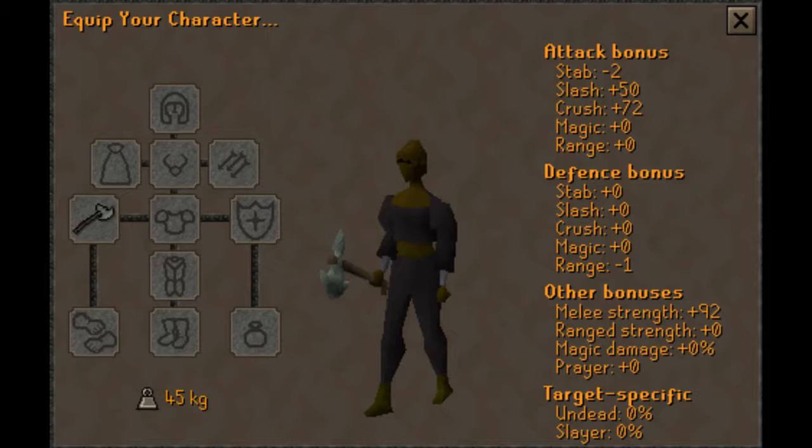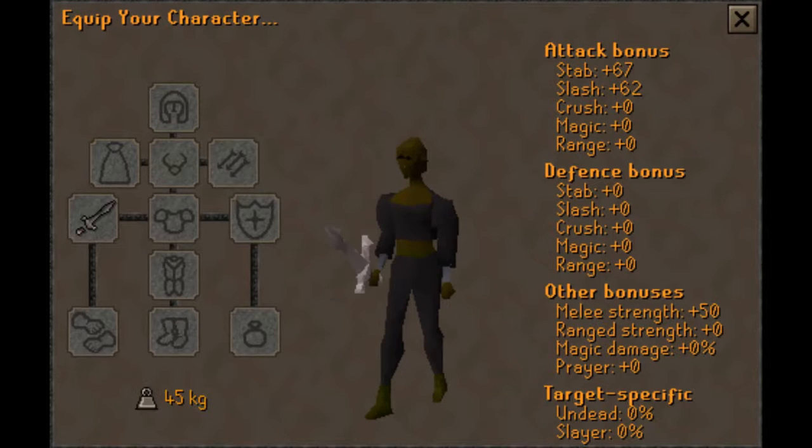If you're okay with hitting higher but slower, go with the battleaxe. The axe also costs more and requires 65 Attack, whereas the leaf-bladed sword only requires 50 Attack. But if you have 70 Ranged you'll probably have those stats anyway. The leaf-bladed sword has lower stats and a lower strength bonus but hits substantially faster, so I normally go with the sword.